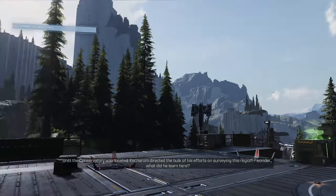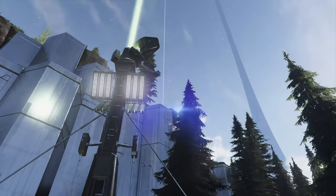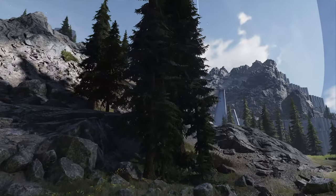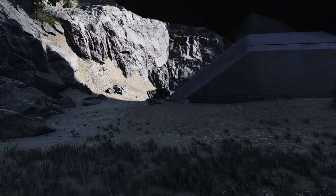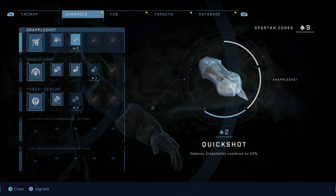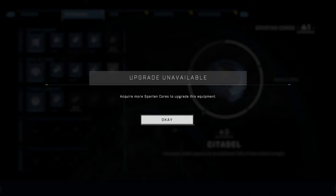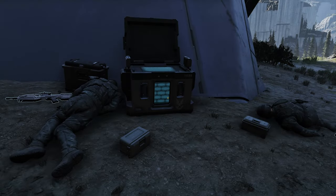After capturing FOB Kilo, put a nav point on the final Spartan Core southeast of your position — this is the last one in this area. You could go grab even more Spartan Cores, take out high value targets, deal with distress signals, or take down propaganda towers while invincible, but for the Lasso run we'll keep moving. Follow the nav point beacon. Now's also a good time to spend Spartan Cores on upgrades: get the Grapple Shot to 3 out of 4, Shield Core to 4 out of 4, and Threat Sensor to 2 out of 4.